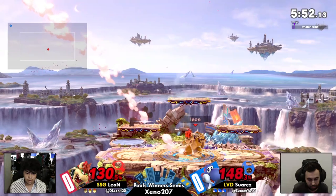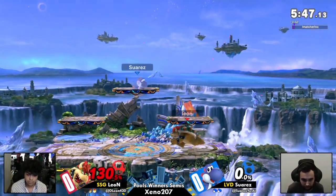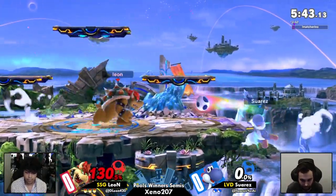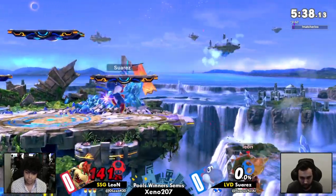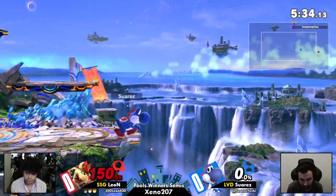That's one thing Bowser has going for him, especially against Leon, because he does like to throw in a lot of command grabs. They are incredibly scary with platforms. I don't have them all the time but it's a real threat on the ground.